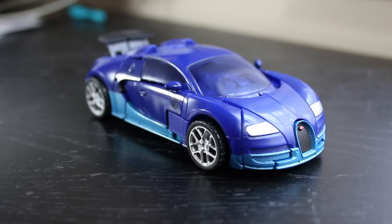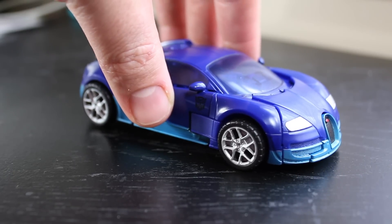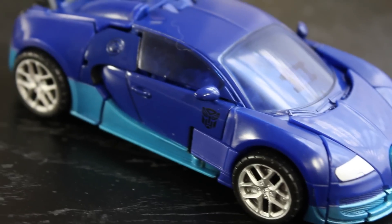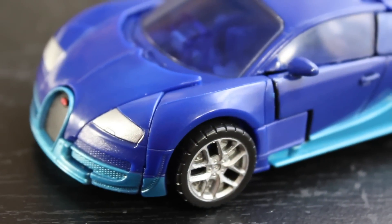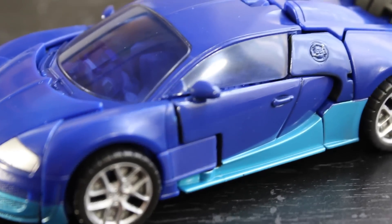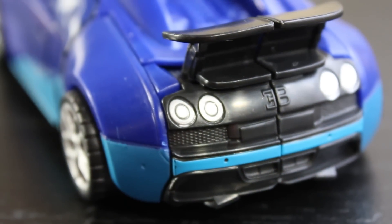Welcome to another Transformers 4 Age of Extinction review. This time we're looking at the very cool Deluxe Class Drift. He turns into what I can best describe as a blue car. I have no idea what kind of car this is. I know there's a lot of people that are going to probably correct me, but I don't have a clue. All I do know is that it was also used for a toy in the Transformers Cybertron line.